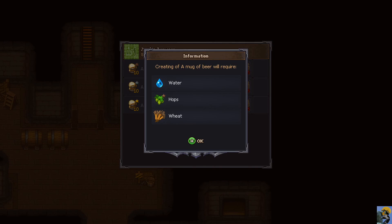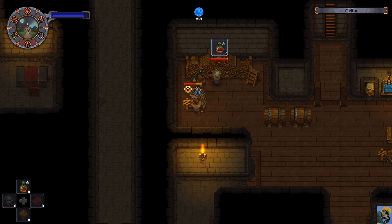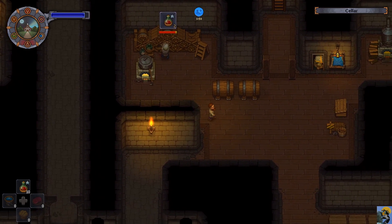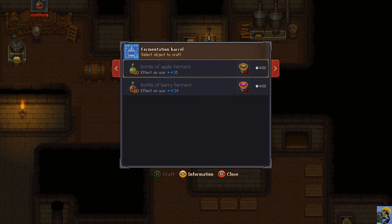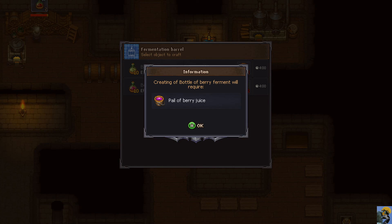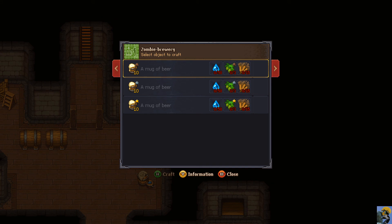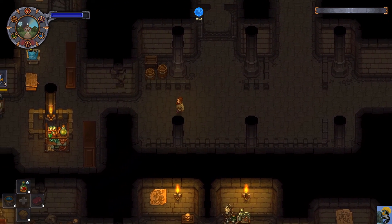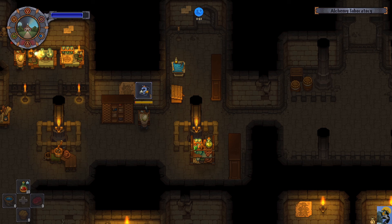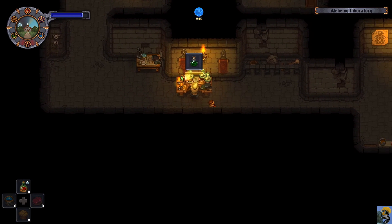We need a bunch of wheat and hops and water - we've got the water thing outside. I need two zombies at least. I'm going to need hops - I guess I'll have to buy the seeds for this and start growing it. I'm not sure who sells hops seeds - is it the farmer at higher tiers? I'll figure it out. Alright dude, back on the speed potions pronto - I'll get you more blood, don't worry.